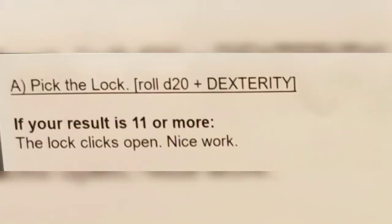We look on the back of the card, and we see that when we try to pick the lock, if your result is 11 or more, the lock clicks open. Nice work! So — killing rats and picking locks — two things that we've learned Jasper is good at so far.